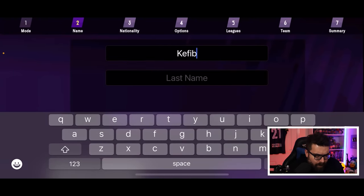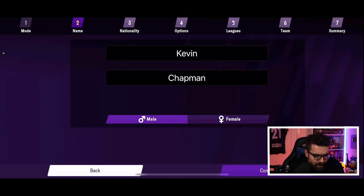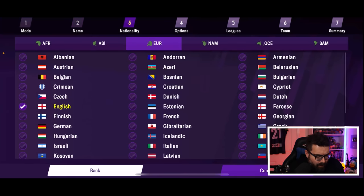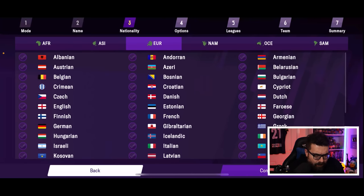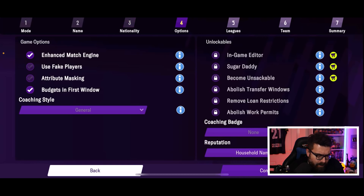We hit confirm and pop our details in. I'm male, we're going to start in England. There are some new leagues loaded — Argentina, Mexico, and Canada are the new leagues that haven't been in the game previously. So if you've been desperate to play one of those leagues they are now in the game, but we're just going to start in England so that I can be my beloved Peterborough United.